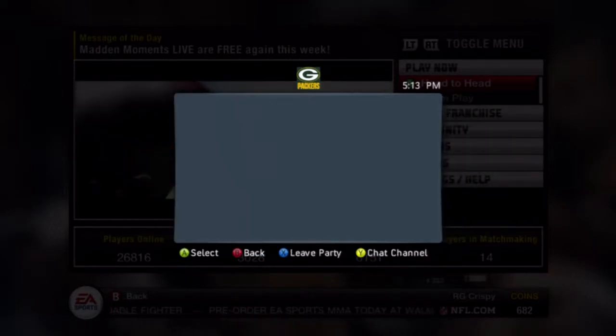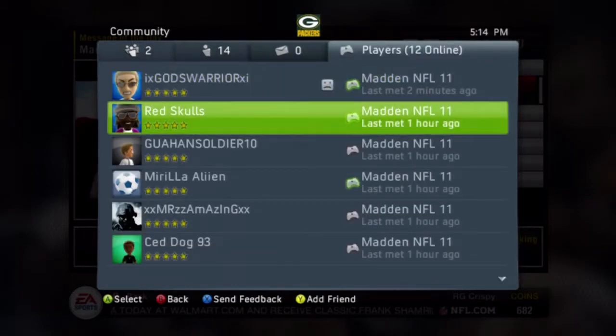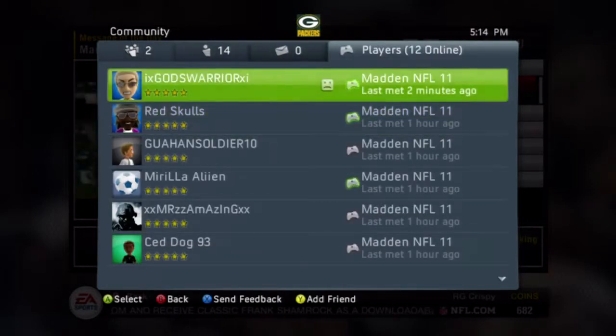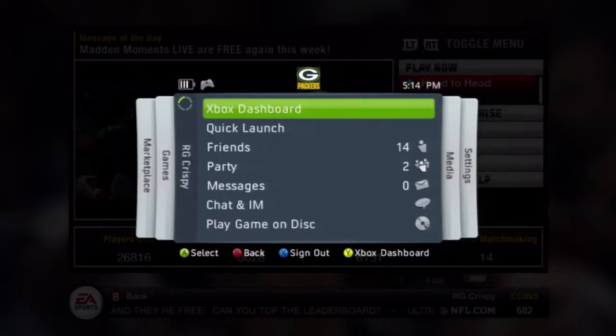The NFL is a league of preparation. Ask any NFL coach or quarterback — preparation is the line between victory and defeat. Through film study, a team analyzes opponents from every angle. Armed with this information, teams make adjustments on the field. Success in football starts with knowing your opponent, and now Madden NFL 11 is offering the opportunity to be truly prepared. With Madden's new scouting reports feature,